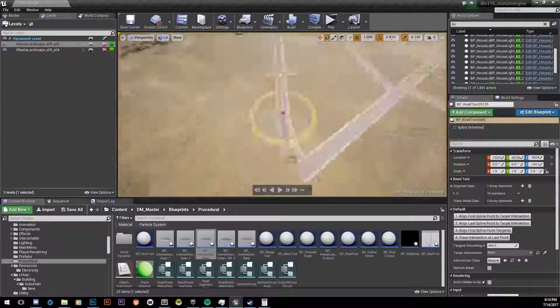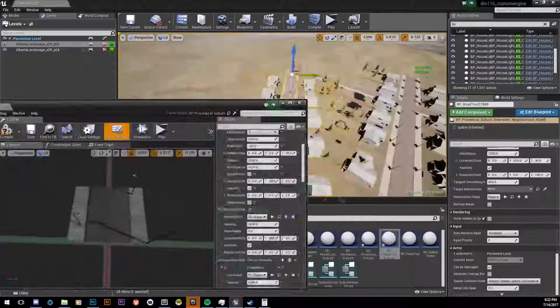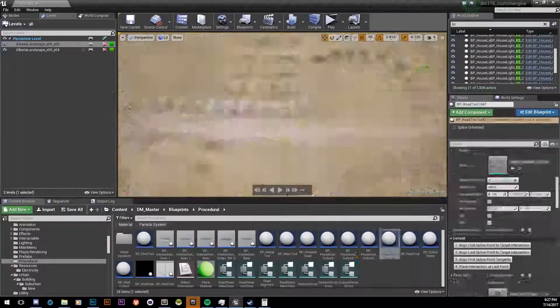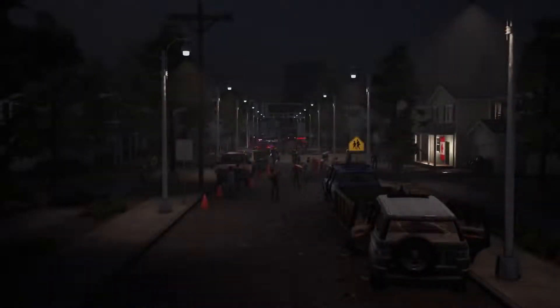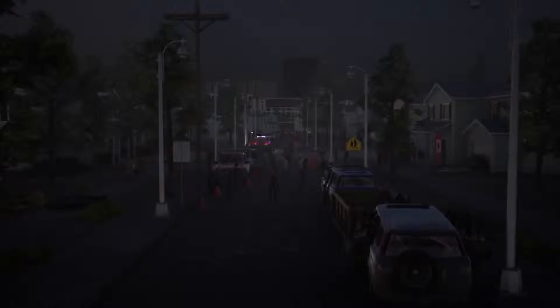In addition to procedural generation tools, we also created a metagame system that helps us keep our massive 400km² world fresh and interesting. The metagame manages the loot economy, the electricity and water flowing through the map, trees that have been chopped down, potential sources of contamination for resources, as well as the weather, including a season cycle.